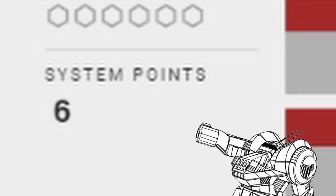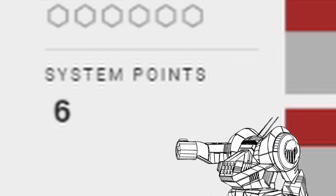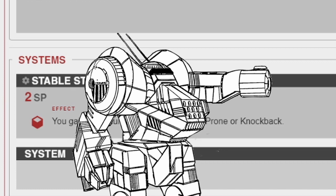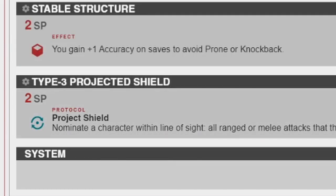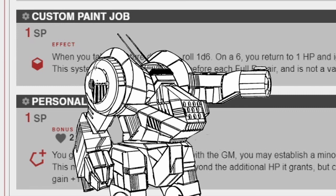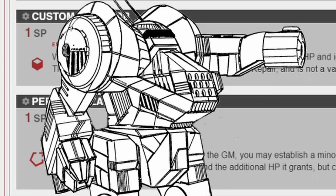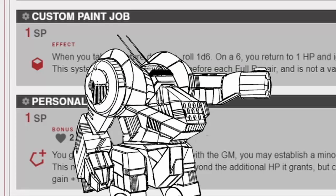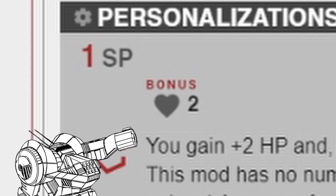The Everest has 6 base system points, and I'll be getting systems that help in close combat. Stable Structure, so I don't get knocked down — which is very bad in every situation. Type 3 Projected Shield, so I get shot less while running towards my target. Custom Paint Job, because every mech ace needs one. And Personalization, because Giorno — who wishes to hone his cooking skill even in a warzone — has requested a printer that can print bread. The printer can't print food in Canada? I don't give a shit, it just works. Also, 2 more health points for survivability.